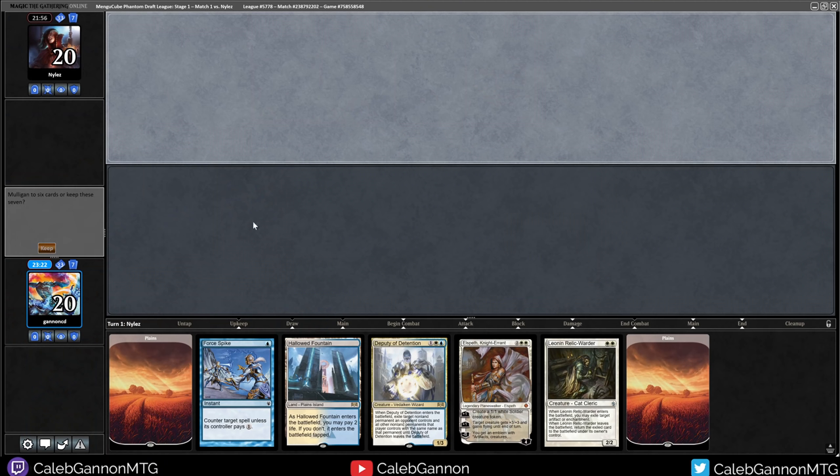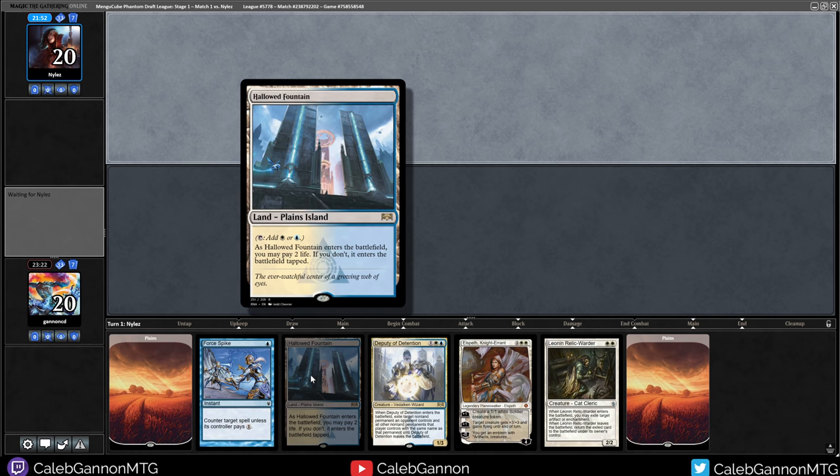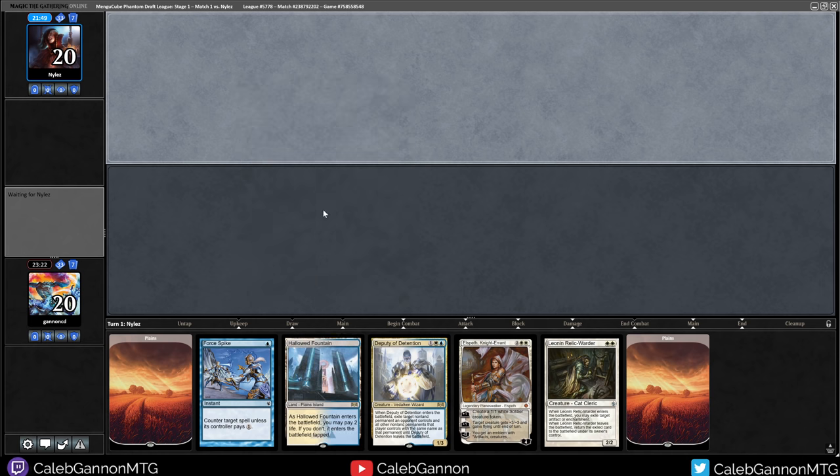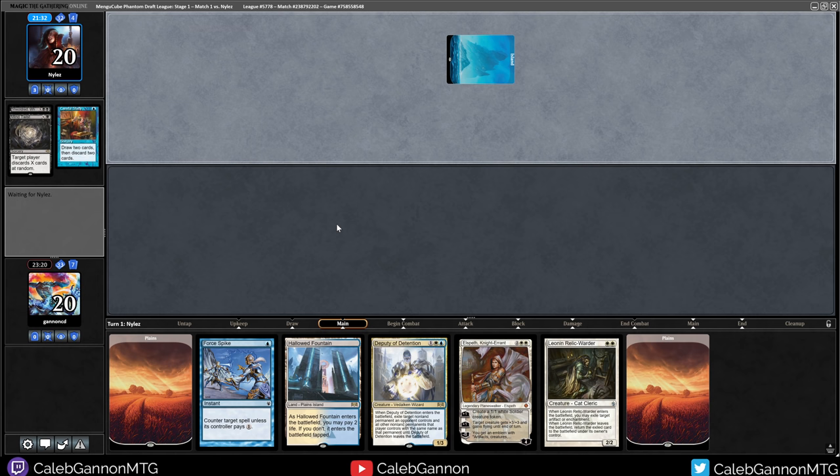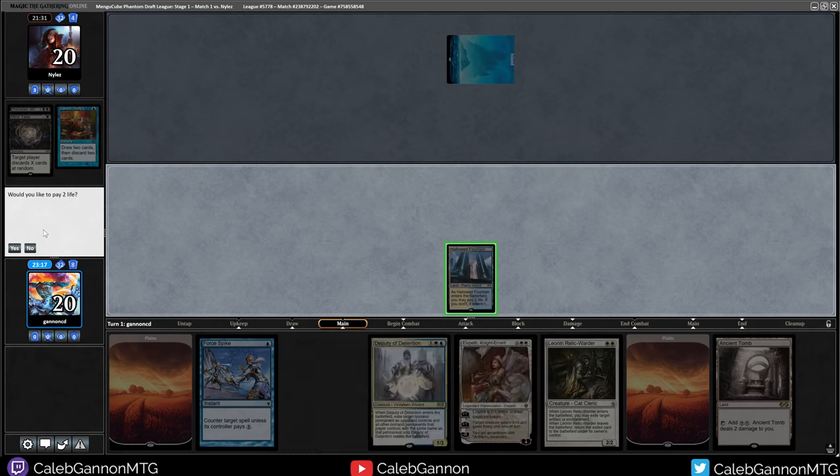Look at this hand - definitely gonna keep this. I don't love that I have to shock with Hallowed Fountain, but it also puts the fear in him. Sometimes the moral victory is more important. They've mulliganed, so they can't even really afford to play around it. Do they have turn 2 reanimate? They might. As long as it's just Griselbrand, that's okay. I'll play this untapped because I do have Deputy of Detention - as long as they don't have Griselbrand plus more discard.